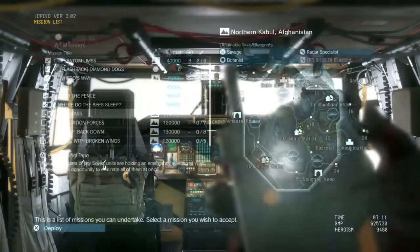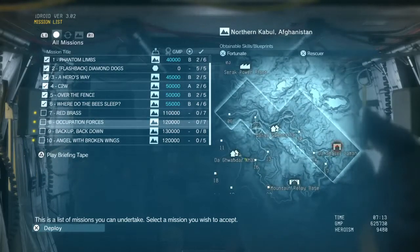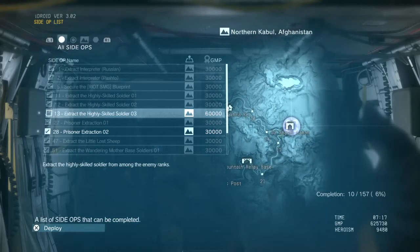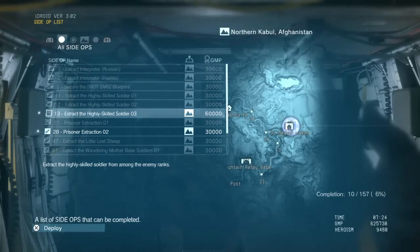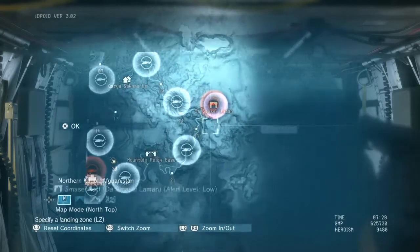Here are the story missions - you can see there are four to choose from and you can do those in any order. What I'm going to do first is a side op. These aren't necessary to advance the story but they do provide you with resources that are very helpful. This one is 'Extract the Highly Skilled Soldier' - extract the highly skilled soldier from among the enemy ranks. Your job is to get them out of there. When you extract soldiers, your team then persuades them to join your ranks.